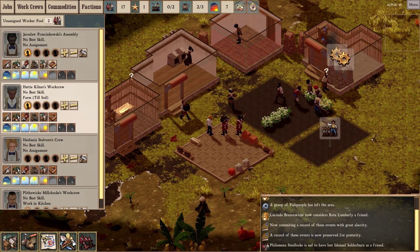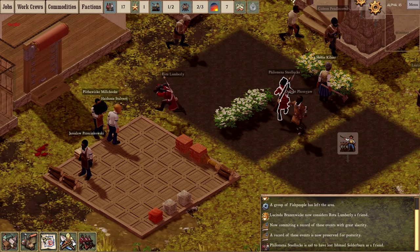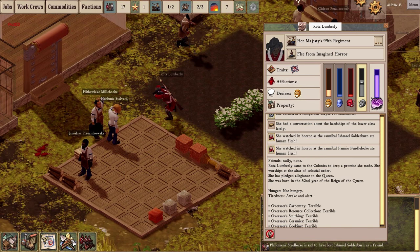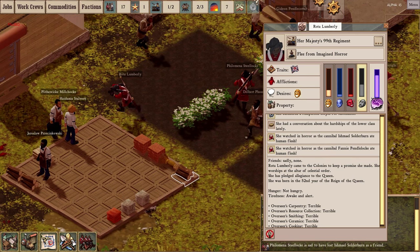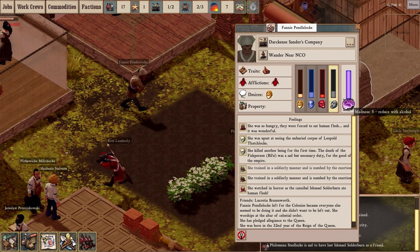That's something I personally find interesting. Wait — what is going on? These soldiers are extremely mad. They're fleeing from imagined horror. That's because they're horrified that Ishmael Soldier Burn and Fanny Pendle Lock ate human flesh. These are some of our permanent colonists — oh my goodness, she is very mad indeed. She's at maximum madness.